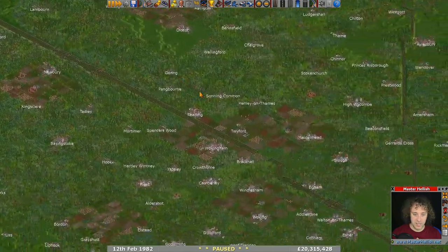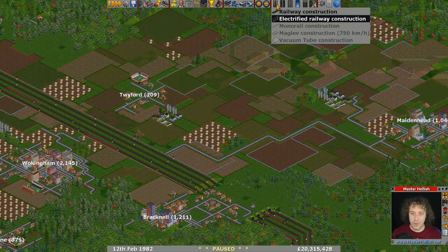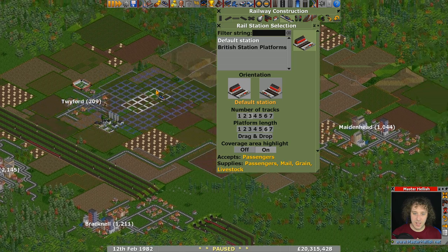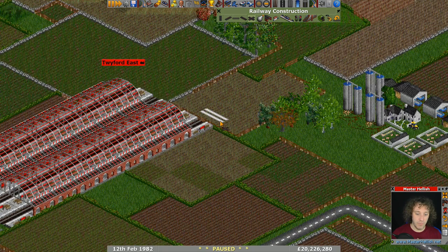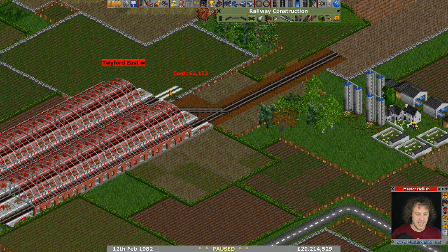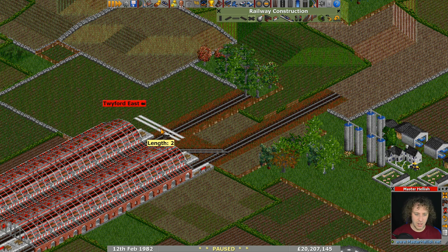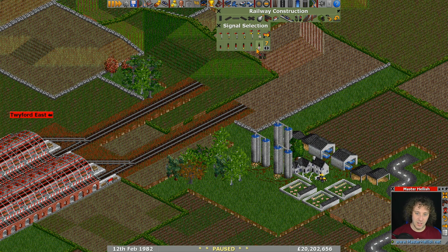We'll come back to Corsham Interchange at a later date. Let's have a look at our farms down here — we've got one on the other side of the track, one just up here, and one there. I don't think I can get a station that will capture both. If we have an extra-long platform, we probably could — that supplies grain and livestock, and that one too. We could go from here to there, just have an extra-long platform. Is it cheating? I don't think it is. Let me know if you think that's cheating down in the comments.